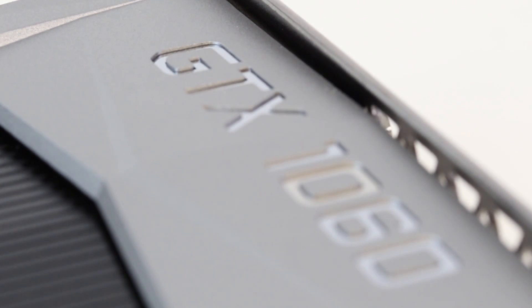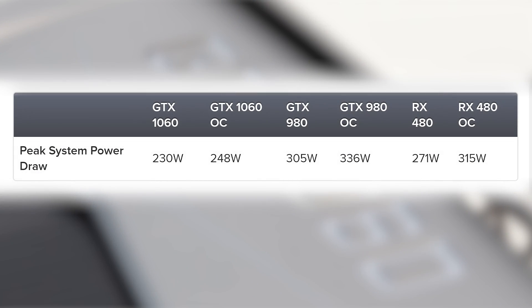Let's conclude with a quick look at power efficiency. The RX 480 isn't bad, but the GTX 1060 hands in a considerable improvement — more performance and lower energy consumption. Do check out the full range of benchmarks available for the GTX 1060 going live with this review. We'll be keeping up with all the new GPU launches, so subscribe to Digital Foundry to ensure you don't miss a thing. That's all for now — thanks for watching.